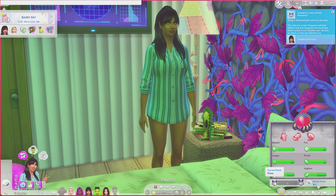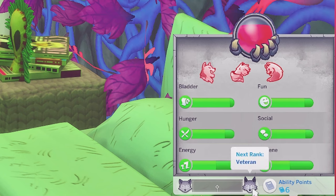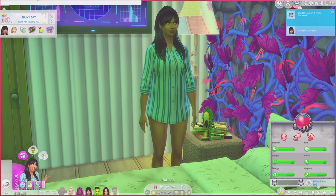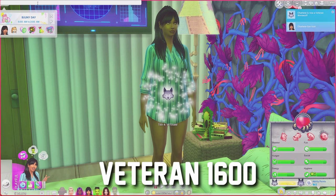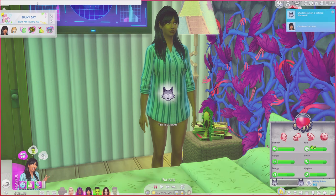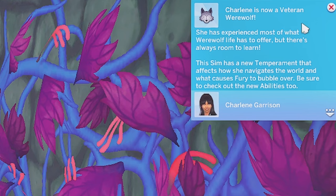I'm going to show you how to level up to the next stages. We've gone from Prime — now I want to go to Veteran. Open up the cheat bar the same way we did before and type in exactly what you did before, but at the end after 'progression' change it to 1600. You got that? You're just changing the numbers at the end — the XP points — and there you are, you're a Veteran.